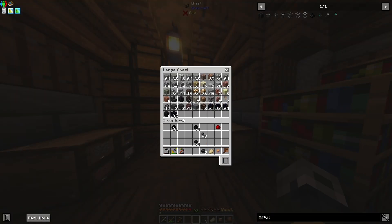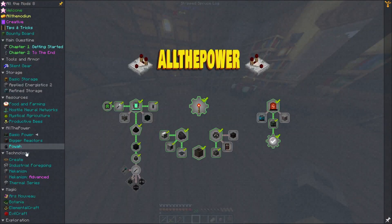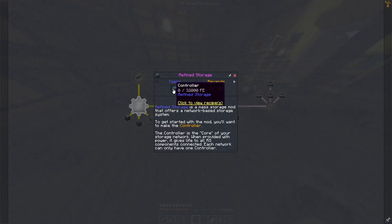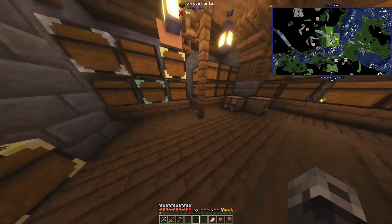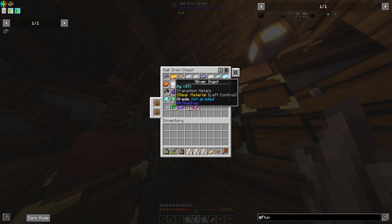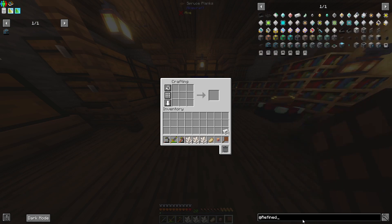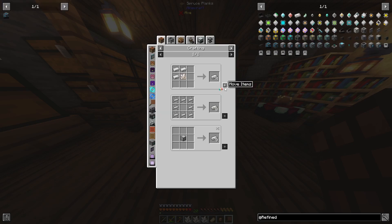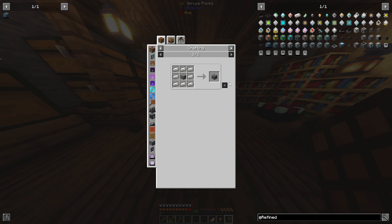Let's get rid of the obsidian and the flux blocks. We'll toss this stuff in here for now. Let's get into Refined Storage - this is actually one of my favorite mods. Quartz enriched iron would be the biggest thing first. So that's a start, we need a bunch of these machine casings.